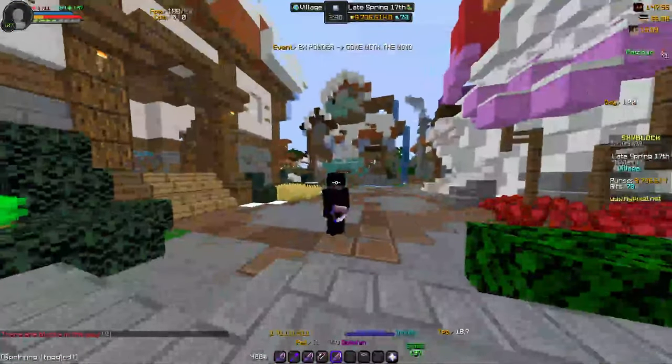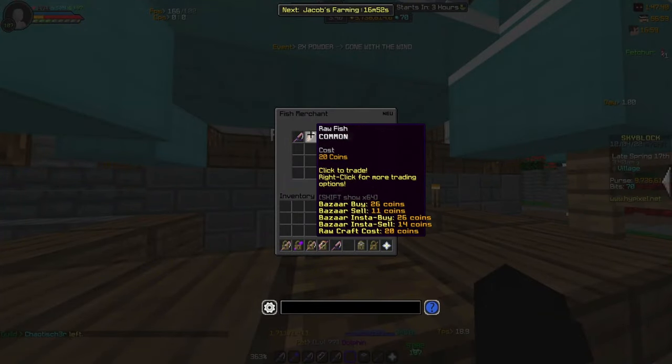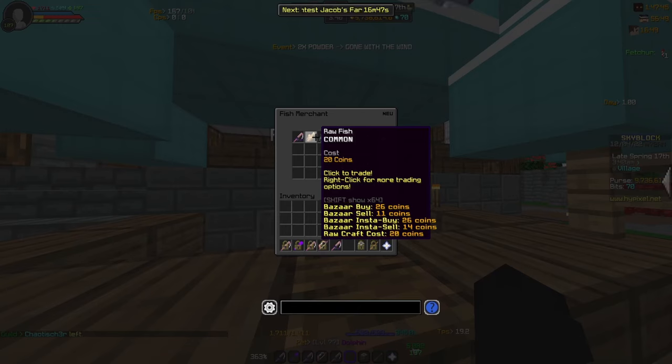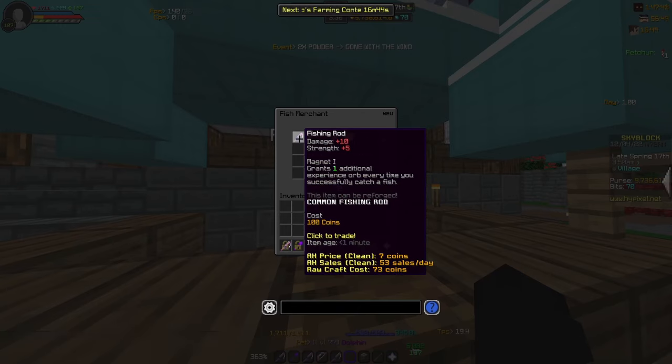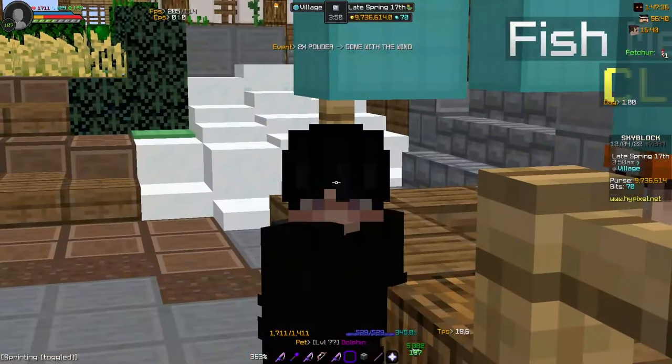The first thing you're gonna want to do is go to the fish merchant. The fish merchant will sell all types of fish, so if you're an iron man and you want to buy fish from an NPC, go ahead and buy it from this guy. But the main thing we're gonna want is this fishing rod. It has magnet one, but it's a fishing rod, and you're gonna need a fishing rod to fish.